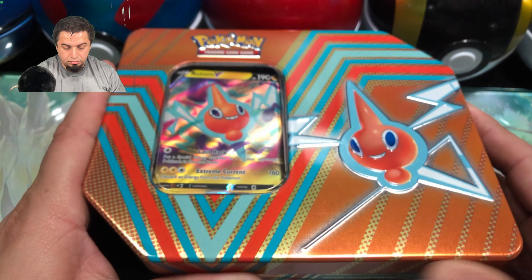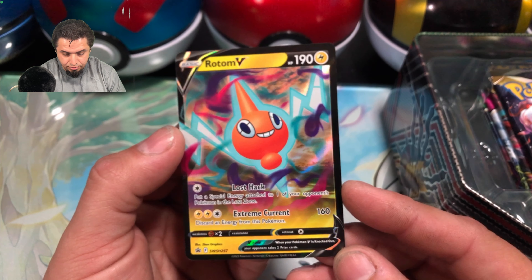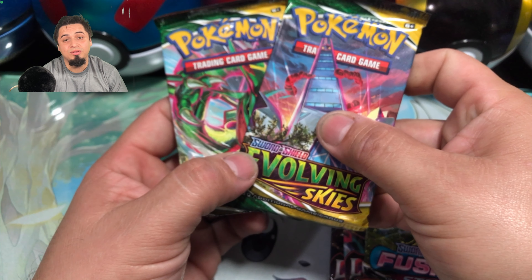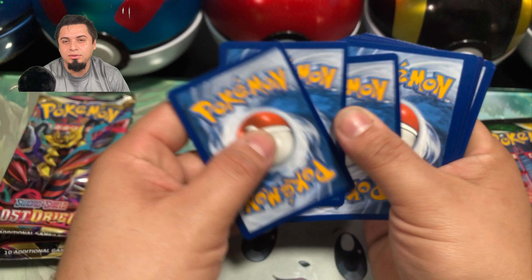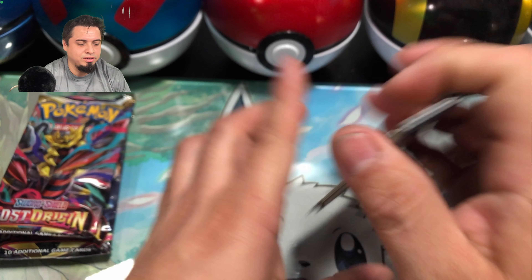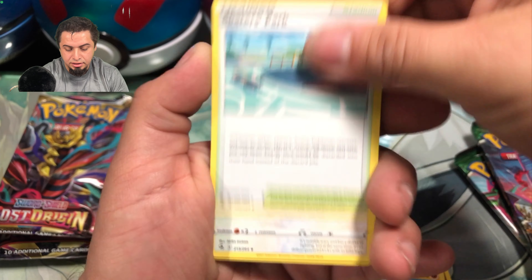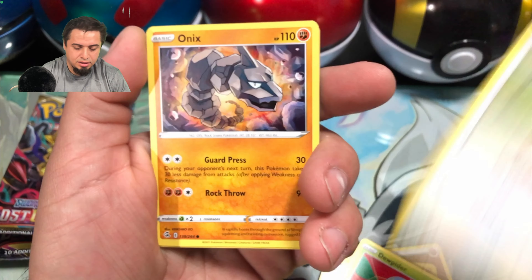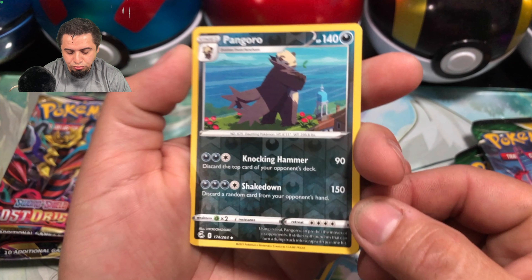Going straight into the third and final tin — we got Rotom V. Code card, and here's a closer look at the Rotom V. Two Lost Origin, Fusion Strike, two more Evolving Skies — go ahead and start with the Fusion Strike again. Hook Guard — I don't know much about the set since I wasn't around for its inception, but I don't see anything wrong with it; I don't understand what the hate is.